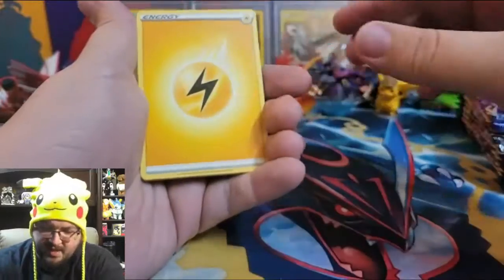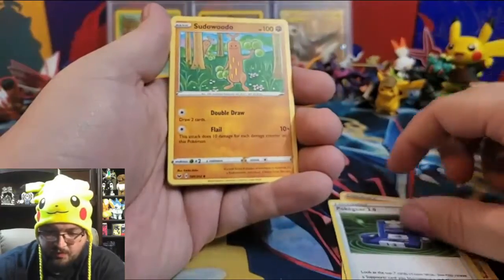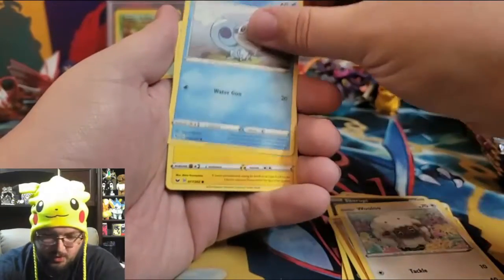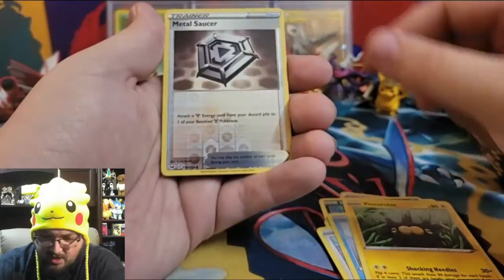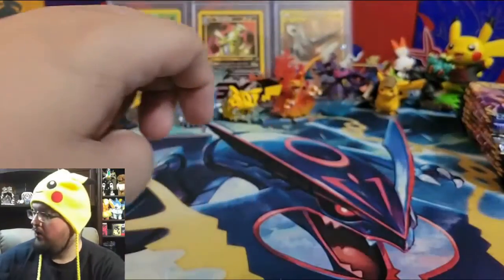Pack seventeen: Lightning Energy, Hop, Poke Gear 3.0, Sudowoodo, Scorbunny, Clobbopus, Wooloo, Salandit, Pinurchin, a reverse holo Metal Saucer, and a non-holographic Dreadnaw. Dreadful!